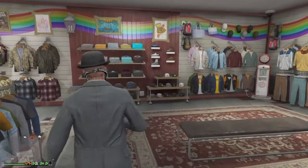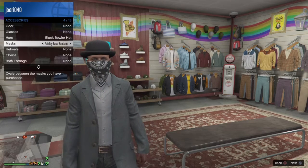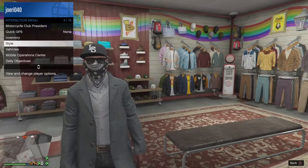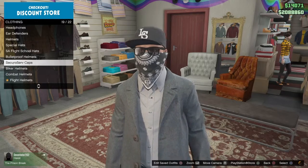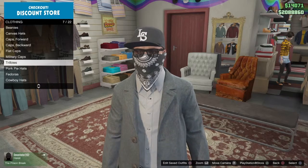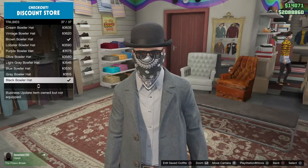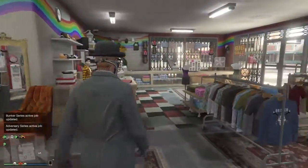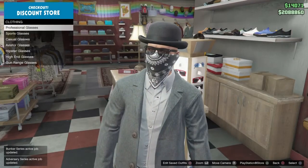If you've done that, you need to go to the masks store and buy this mask — I'll show you right now. The hat will be put on automatically, but you can take it off. Go to the hats section, go to the bottom of the list, and equip the black bowler hat. After that, you can also remove the glasses, which looks better for the outfit.